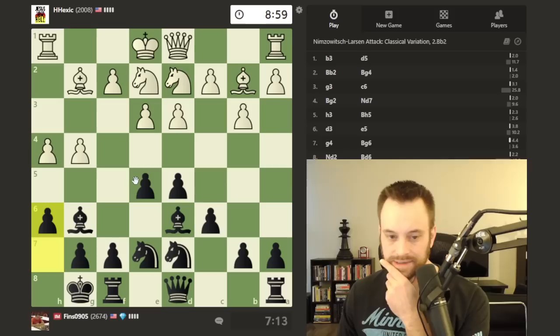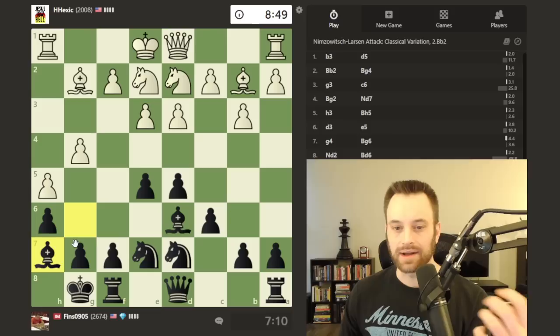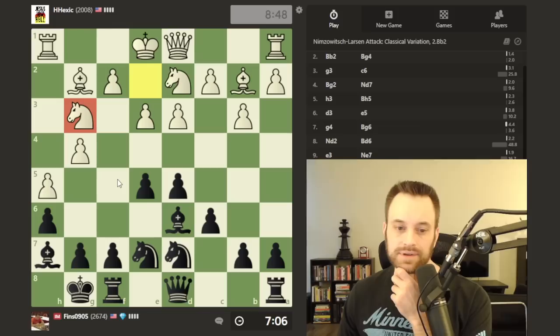I still have an eye towards playing f5. I'm not married to the plan of f5 — if white gets even more aggressive on the king side, maybe I'll pull back on that in favor of something on the queen side. White's angling the knight here — this is a common spot for this knight in this line.